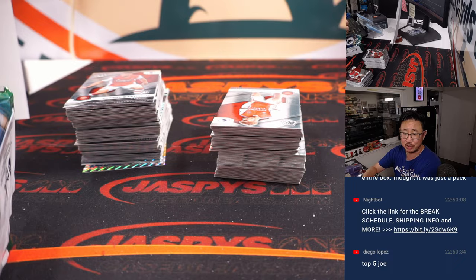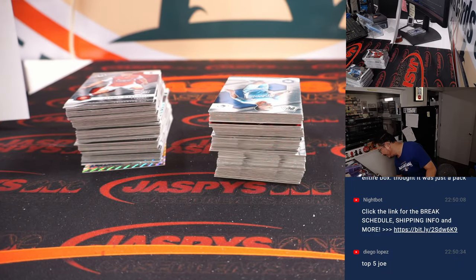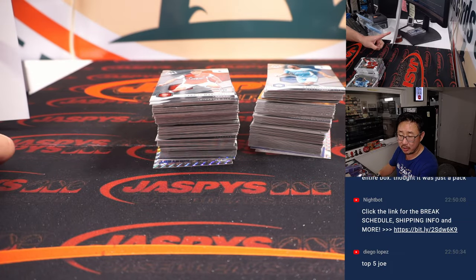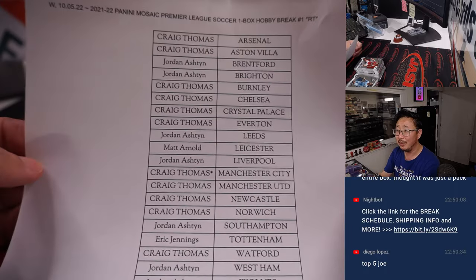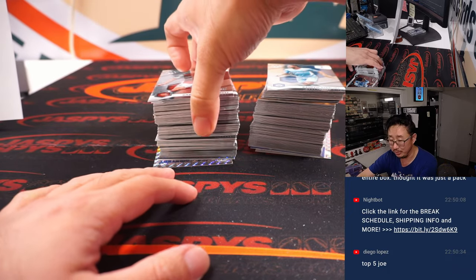Whatever it says in the description is how these teams are given away — don't listen to me. Sometimes people go, 'Joe, you said the wrong name on the list.' No one listens to me. I could say this entire break goes to Diego, but that doesn't matter — it'll go to whoever's on this list, much to Diego's chagrin.